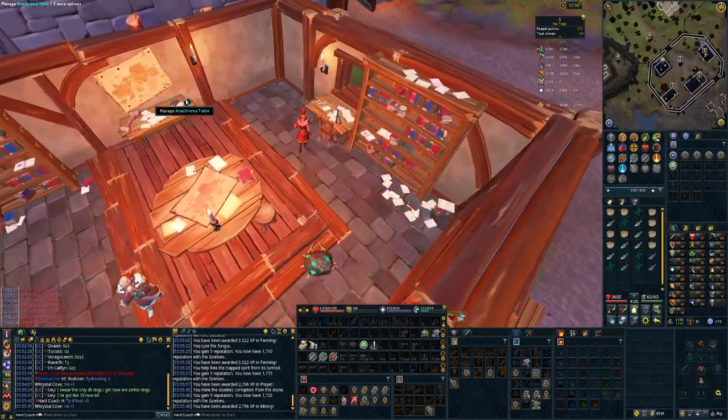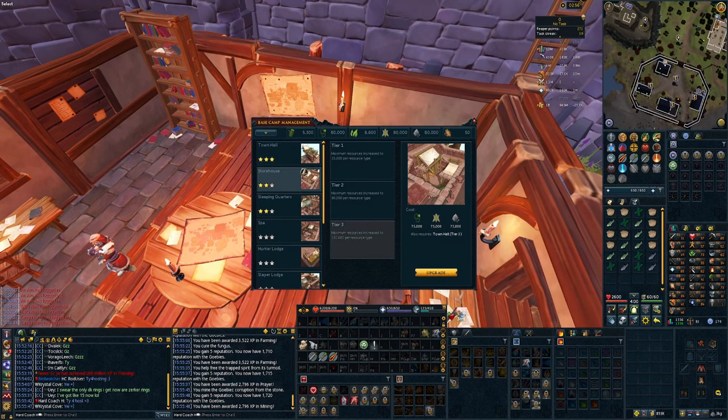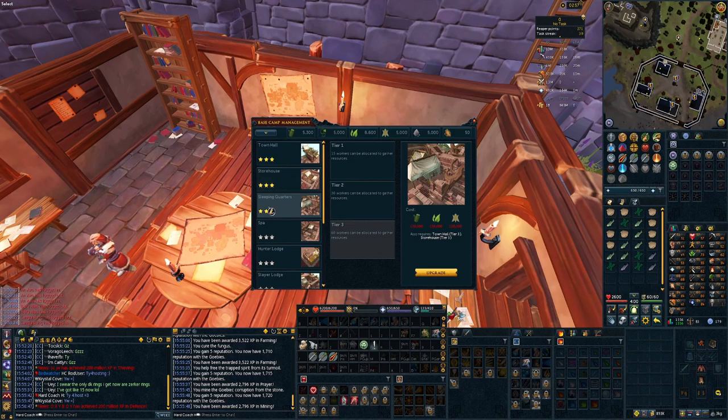I think it's time to start making use of the command centre we built in the last episode to check my base camp. I can upgrade to the tier 3 storehouse finally! Nice! I'm hoping I can get the sleeping quarters upgraded by the end of the episode as well, and then I can just upgrade the other buildings as I meet the level requirements for them.